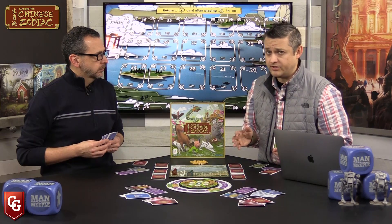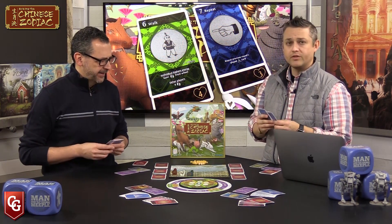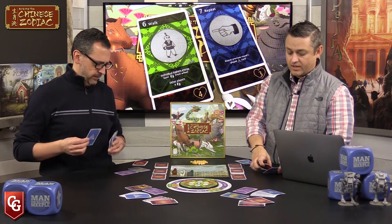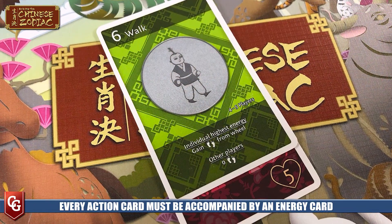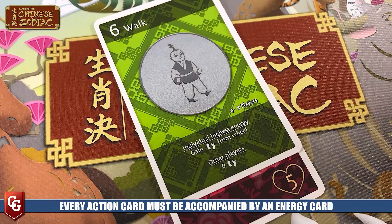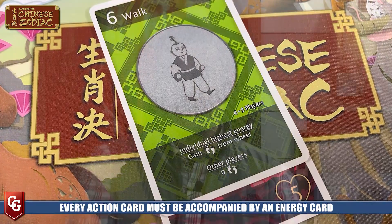Here's how a round works: you pick one action card and one energy card secretly in your hand. Everyone at the table simultaneously lays them face down, then flips at the same time. For example, I played a Help card with energy three - now everyone at the table knows what all other players have done. Actions are then resolved in sequential order from number one all the way up to number eight.